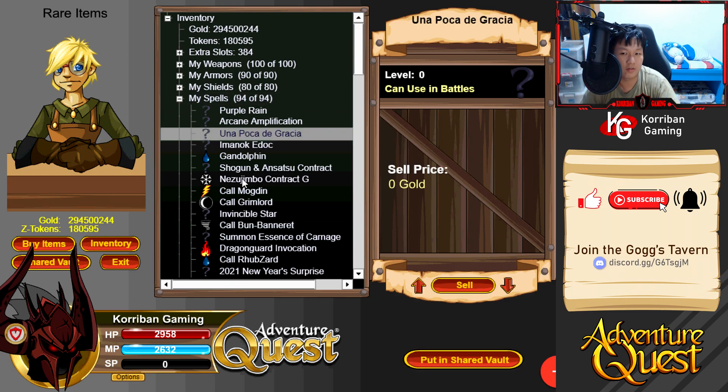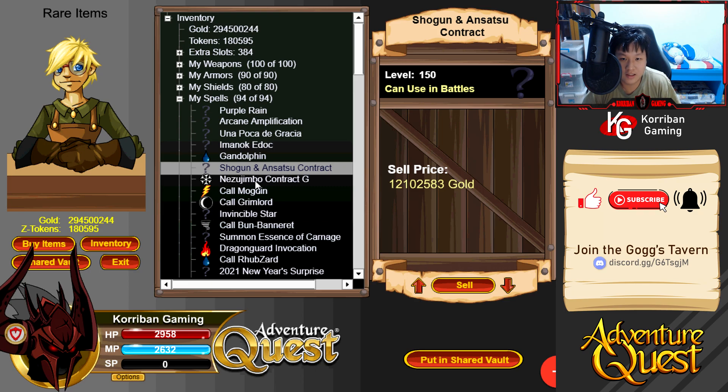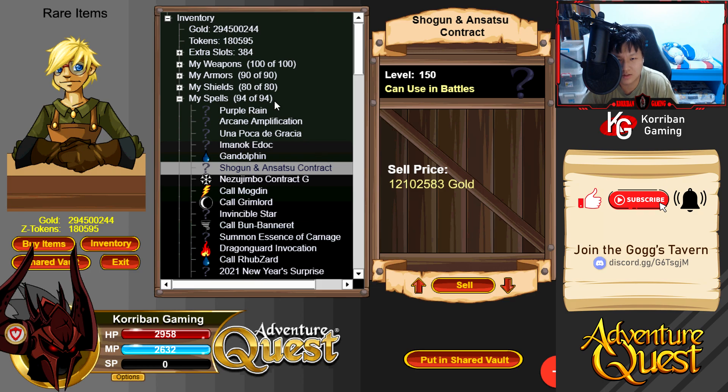Spells - I swapped out Essence of Carnage because it wasn't working well with what I'm currently using. Instead I have Gandolphin, as suggested by someone in the comments. Not much synergy blocking, but if we need a resource or a monster is about to deal a heavy unavoidable nuke, Gandolphin will be useful - coupled with Joe Castellum Ropes that'll make us pretty much invincible. For guests, I chose to keep Shogun and Satsu since that compresses both fire and wind elements.